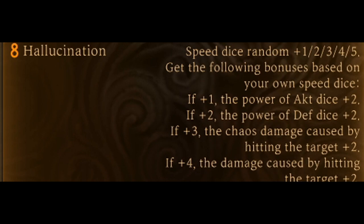Get the following bonuses based on your own Speed Dice. If plus 1, the power of Attack Dice plus 2. If plus 2, the power of Defensive Dice plus 2. If plus 3, the Chaos Damage caused by hitting the target plus 2. If plus 4, the Damage caused by hitting the target plus 2. If plus 5, all enemy characters gain 2 stacks of vulnerability.